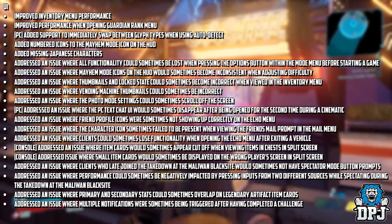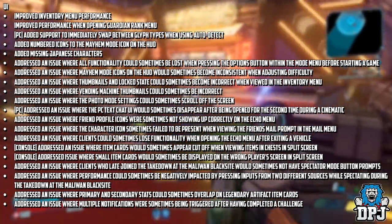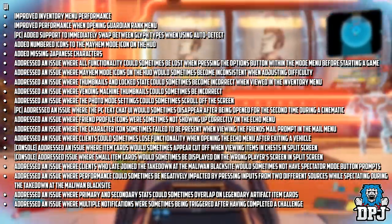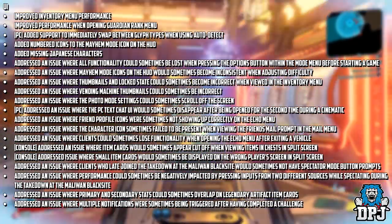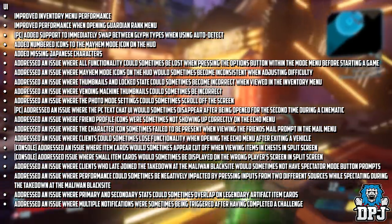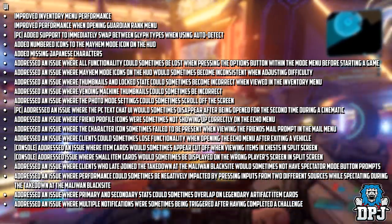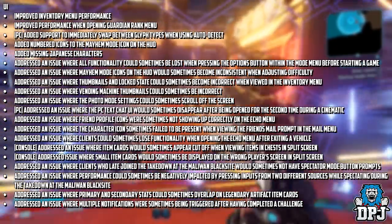Addressed missing Japanese characters. Addressed an issue where all functionality could sometimes be lost when pausing the options button within the mode menu before starting a game. Addressed an issue where Mayhem mode icons on the HUD would sometimes become inconsistent when adjusting difficulty. Addressed an issue where thumbnails and locked state could sometimes become incorrect when viewed in the inventory menu. Addressed an issue where vending machine thumbnails could sometimes be incorrect. Addressed an issue where the photo mode settings could sometimes scroll off the screen. PC only: addressed an issue where the PC text chat UI would sometimes disappear after being opened for the second time during a cinematic.